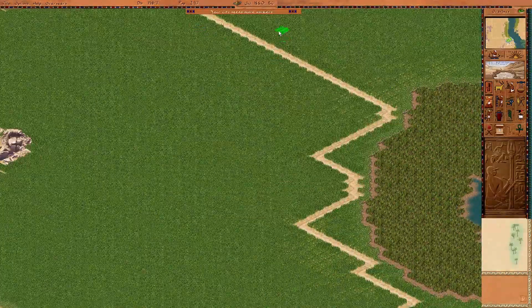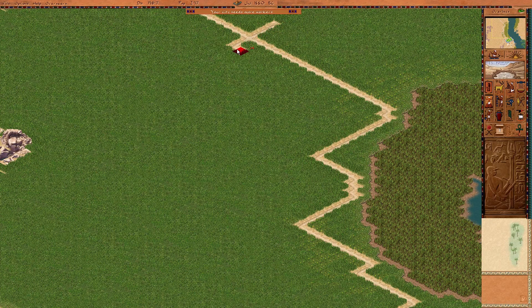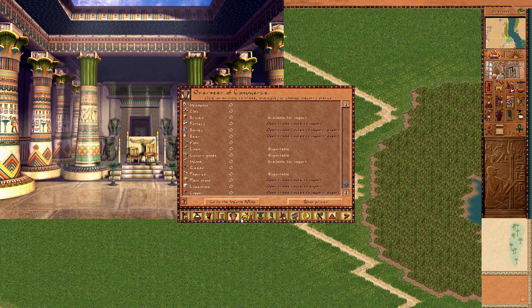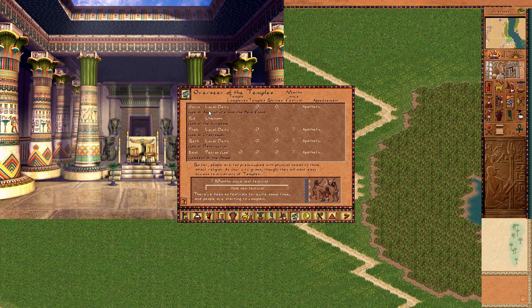I'll put our old block there for now. Time to get the people in. Festival square — we're gonna put that somewhere out of the way, probably up here somewhere. And let's immediately throw a party for the gods, because we know they're gonna get cranky. Who's our patron deity? That would be Bast.